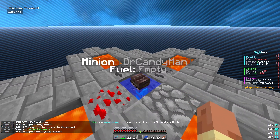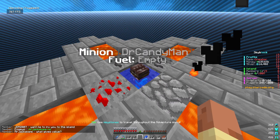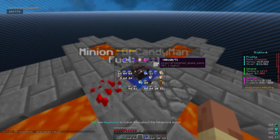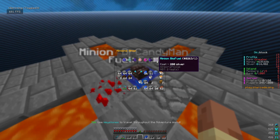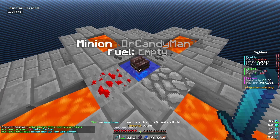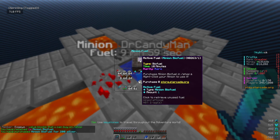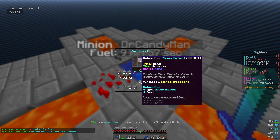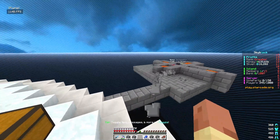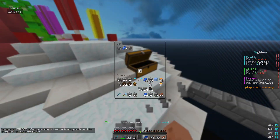The minion says fuel is empty. You can get minion biofuel from the slash silver shop under minions — 200 minion biofuel, let's buy it. Added the fuel, but it only lasts 10 minutes. After about three minutes, we linked the minion into a chest to see if it works.